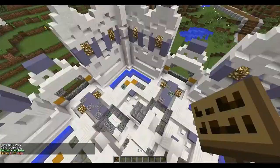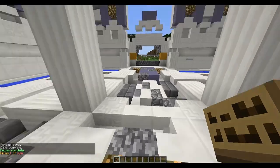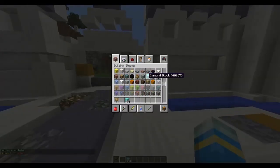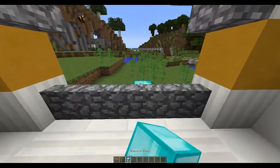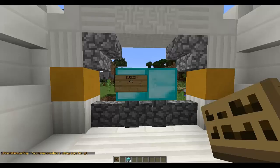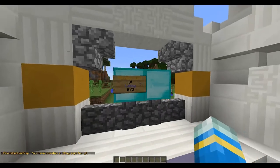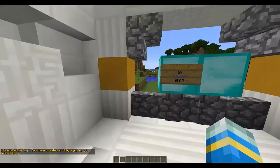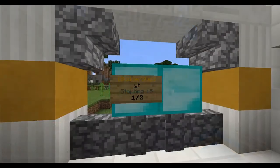Grab a sign. In the lobby, I'm going to place a sign to join. Let's get a diamond block and put it on this wall. On the top line of the sign, put [ubs] in square brackets, and on the next line put your arena name — so 'yt'. There we go.